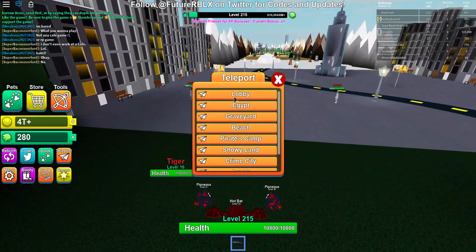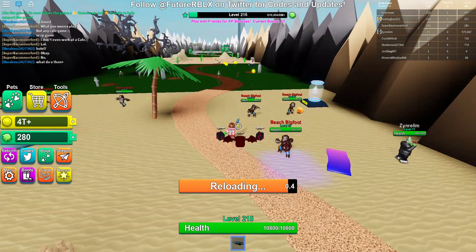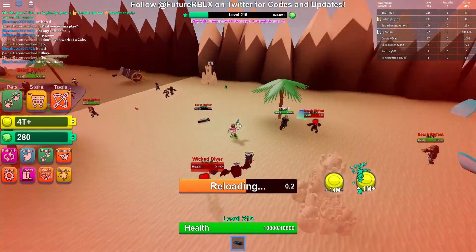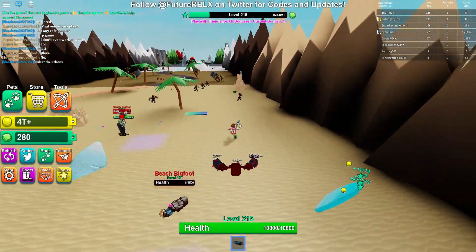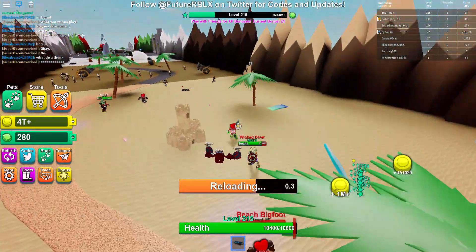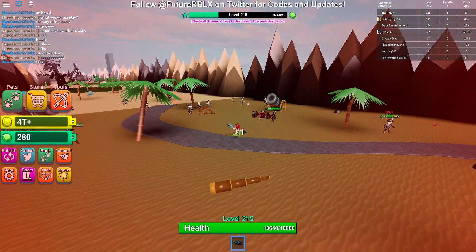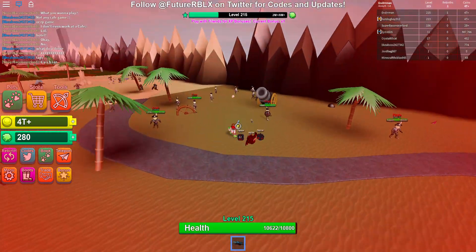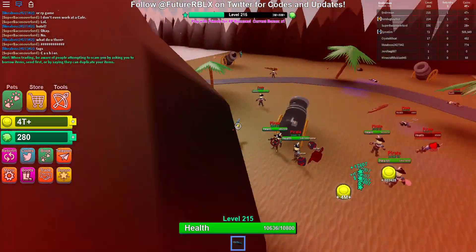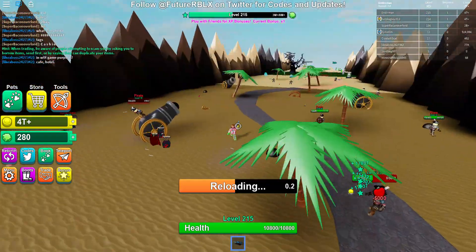So first of all, say you're in the beach area — get a weapon that can kill all the guys in one hit. Only upgrade your weapon to the point where you can one-shot everyone in that area, then do not get any new weapons. Just keep grinding until you move into the next area, this guy's camp, where you'll get way more coins super easily.